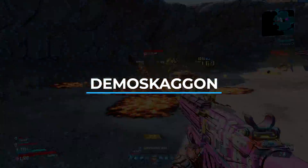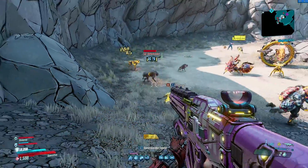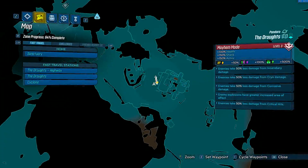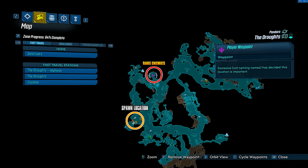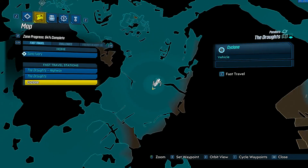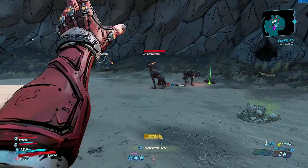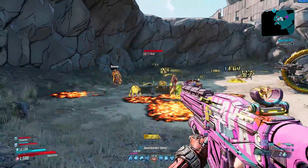For the next spot on this list, and also a reference to the Demogorgon from Stranger Things, we have the Demoskagan. I'm a fan of Stranger Things, so it's pretty awesome to see this easter egg in the game. To find the Demoskagan, you will want to head to the Droughts region on Pandora. You can find him located right here on the map, alongside the new-U station you will want to go to to farm this guy. The cool thing about this spot is that multiple Demoskagans have a chance to spawn in, and each one has a chance to drop a legendary item.